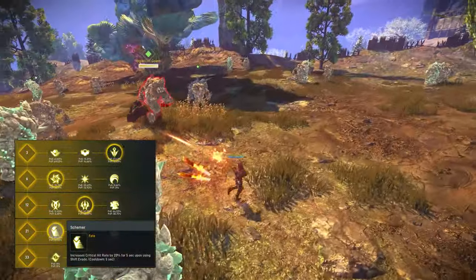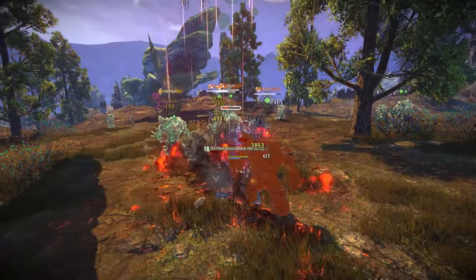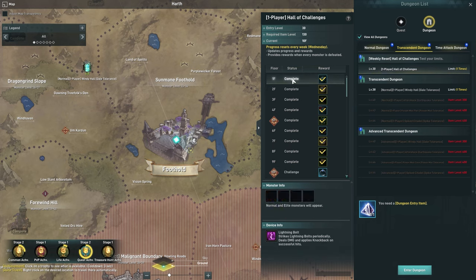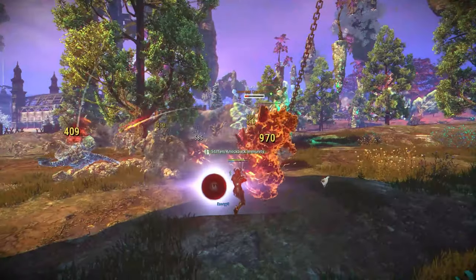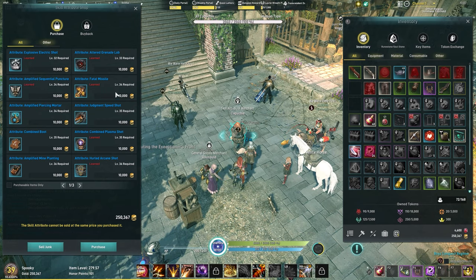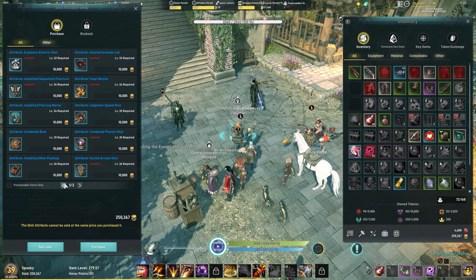I applied the evade rune that gives you bonus crit and it just boosted my clear so much — I cannot recommend it enough. When you open your map and go to the Dungeons tab, click Transcendent Dungeon, then Hall of Challenges. Each floor up to number nine gives you a level three fate rune. These can't be upgraded but can enhance other fate runes or be used to reach Fate 12 quicker. Once you reach the main foothold around level 34 to 36, go to the skill attribute merchant and buy Fatal Missile — especially if you already have Fate 12.